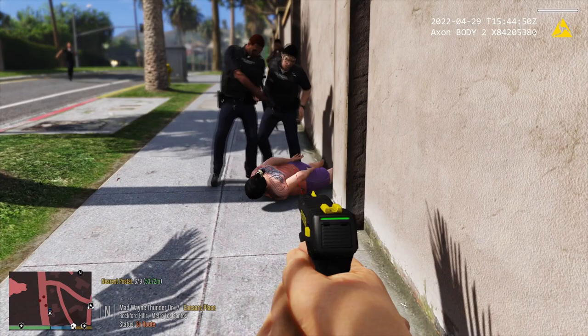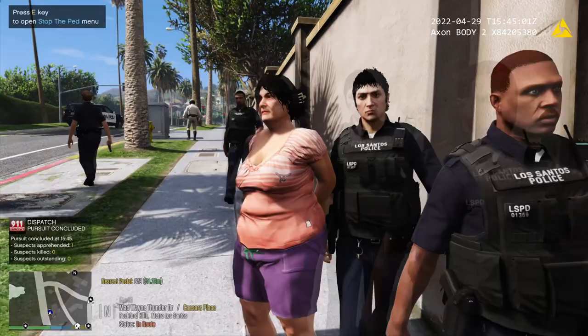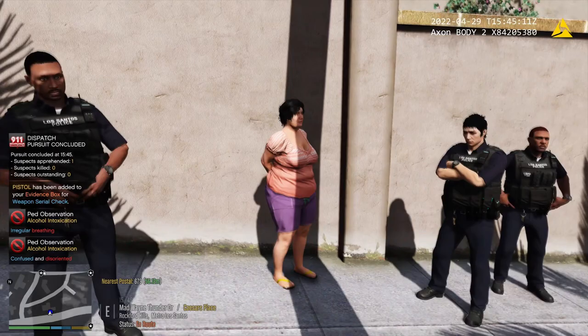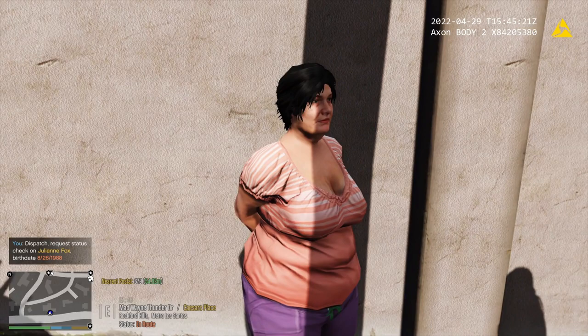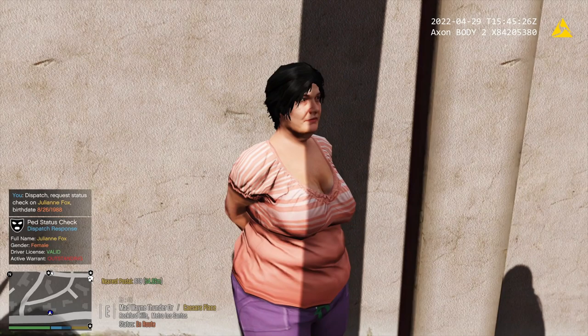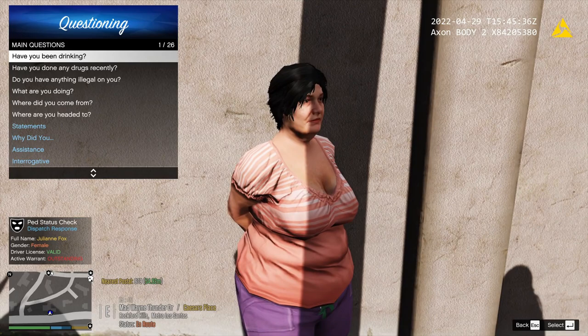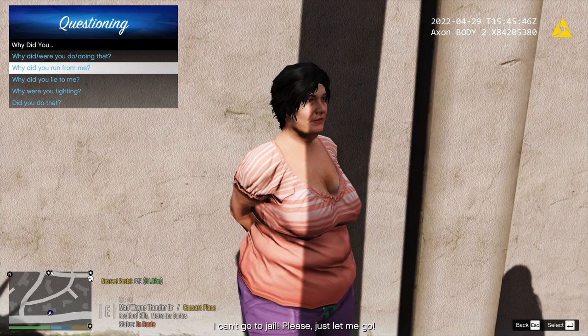You are going down! This suspect just assaulted a police officer. Alright man, what's your name? Julianne Fox, August 26th, 1988. License valid. Outstanding warrants — she's got an outstanding warrant. Alright ma'am, why did you decide to run from us with a knife? I can't go to jail, please just let me go.